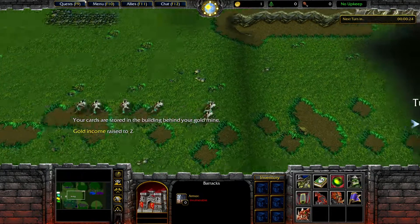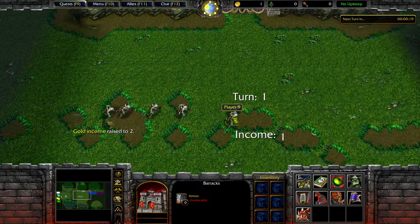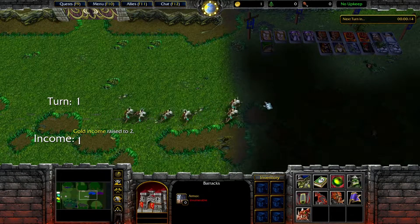The heroes get four points for each stat from each slave — four points to intelligence, four points to strength, and four points to agility.